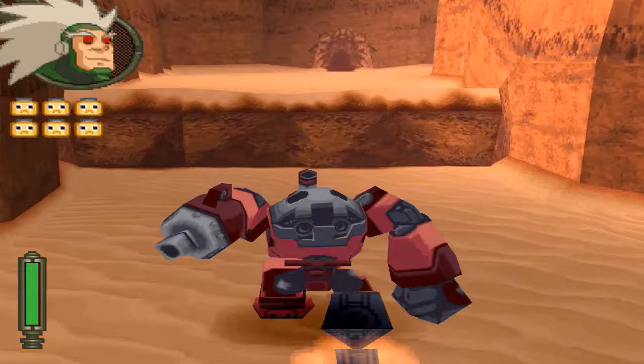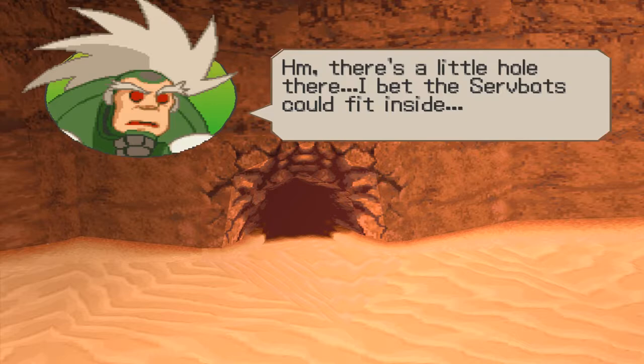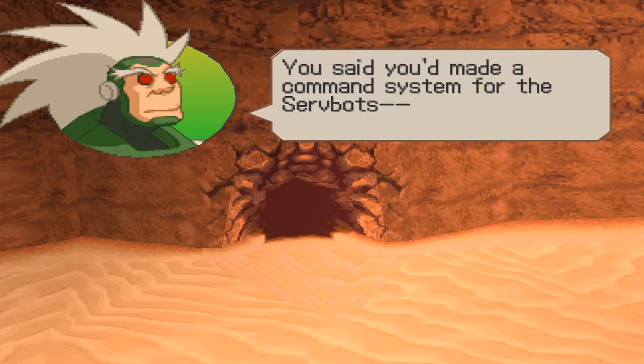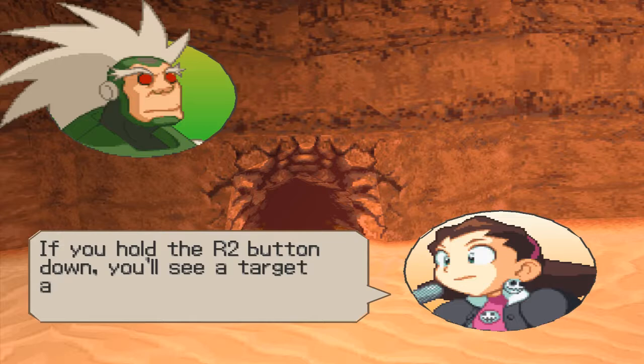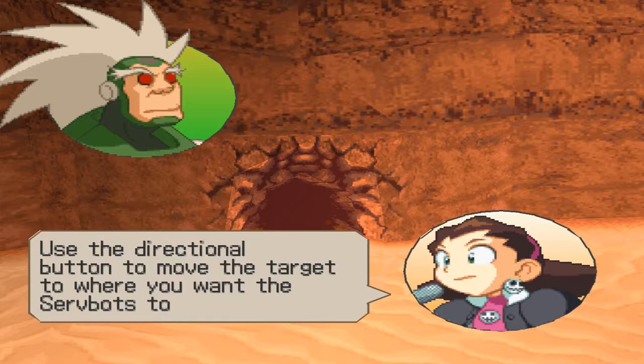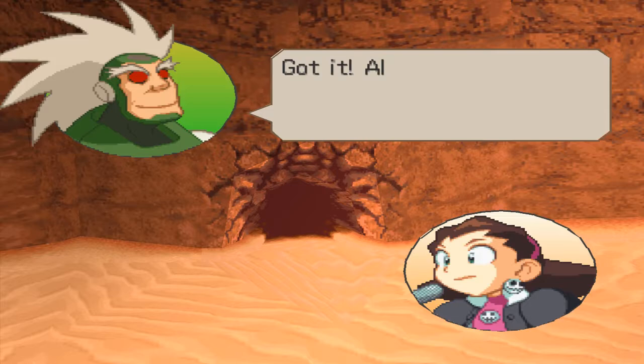There's a little hole there — I bet the serve bots could fit inside. Hey, Tron, you said you made a command system for the serve bots. How do I use it? Press the R2 button, Teazel. If you hold R2 down, you'll see a target appear. Use the directional button to move the target to where you want the serve bots to go and press the fire button. That will launch a beacon bomb, which will tell them where to go. Enter the beacon bomb — the best part of this whole damn game.